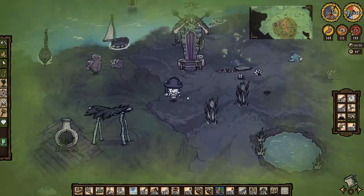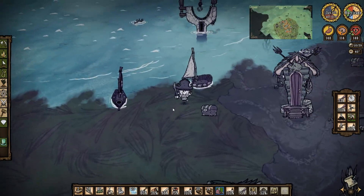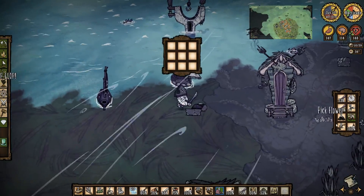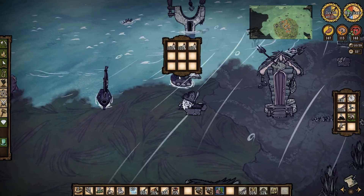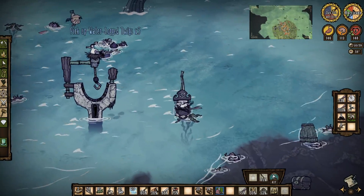Krampus hasn't bothered to turn up - good news for me. I have to cure the poison, so let's jump off the boat. Put those repair kits away - I didn't even use any boat repair kits. Something went wrong there because Sealnado should have been hitting me and wasn't.